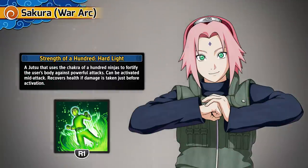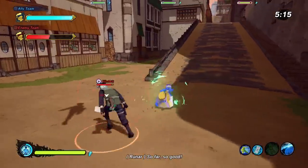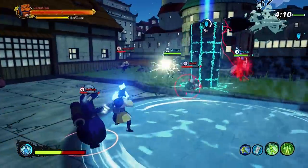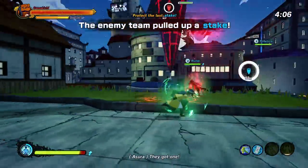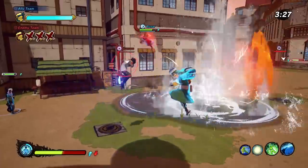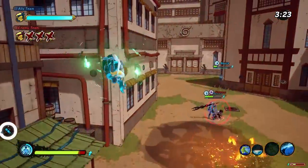Next up, Strength of 100 Hard Light: a jutsu that uses the chakra of 100 ninjas to fortify the user's body against powerful attacks. This is almost like a parry, but not quite. The jutsu is a little burst — it doesn't have a lot of range, but it's not supposed to. It's a defensive move that blows opponents back while giving you super armor, and if you time it right, it also heals you. According to the description it can be activated mid-attack, but like most things in this game, lag can completely break that.